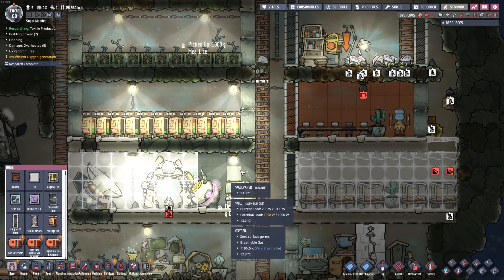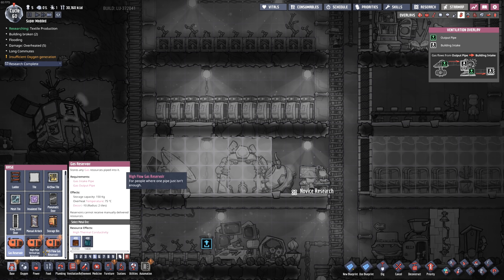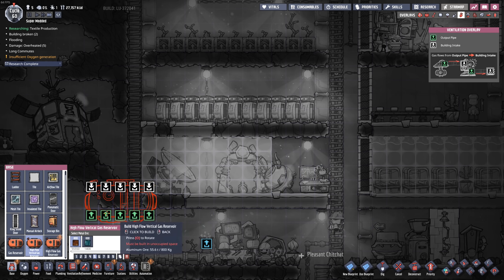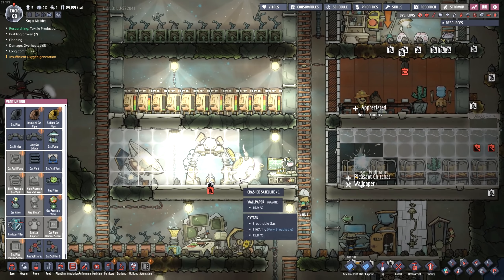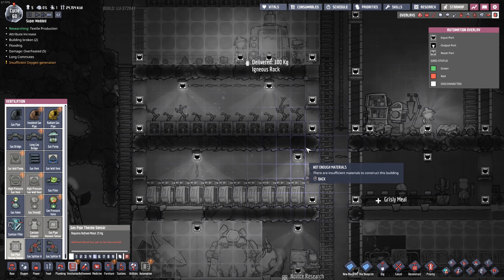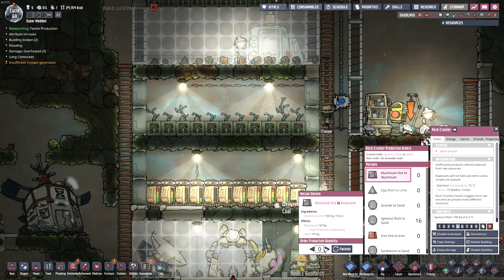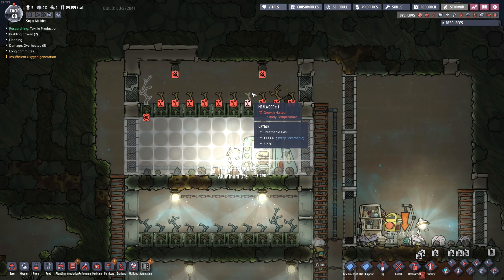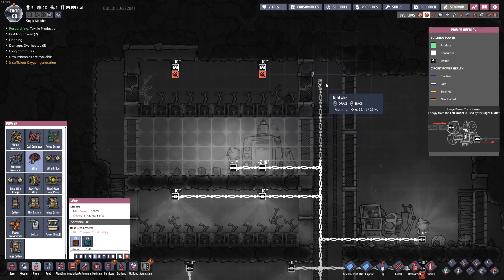We got gas reservoirs. I have a couple of new gas reservoirs as well — you probably have the standard one, but then there's the high-flow vertical gas reservoir, which allows you to move a lot more gas. You also have the one that goes through the sides as well. We have some automation now. We need some refined metal — let's go ahead and smash up a little bit more here. Thank you, Trangar. What do we have going on up here? Body temperature got too cold — not good. Took away the water and it ended up too cold.